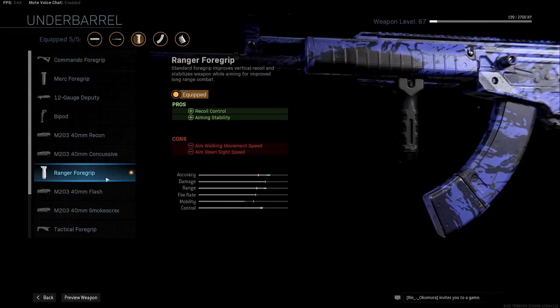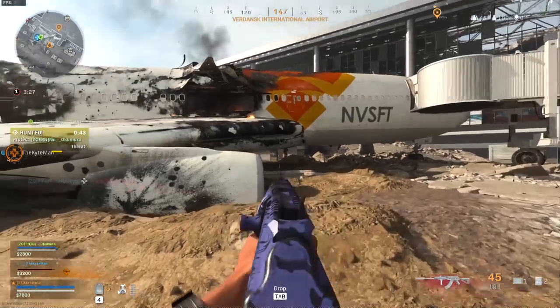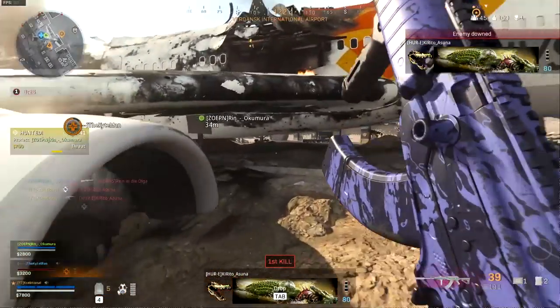Up next I am using the Ranger foregrip. This will again control the recoil the Galil has. It will decrease the overall mobility and ADS speed, but I will show you later how we correct this problem. Next up is the 45-round mags for an increase of 15 bullets in the mag. The gun hits hard and shoots slow, so this is enough for most situations in Warzone. Another 5 bullets would be nice, but this is not bad at all.